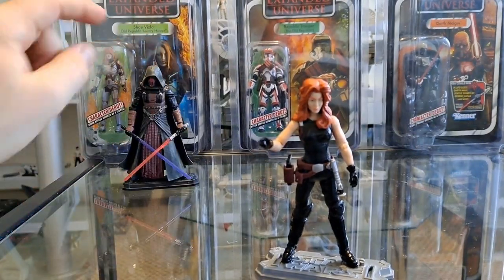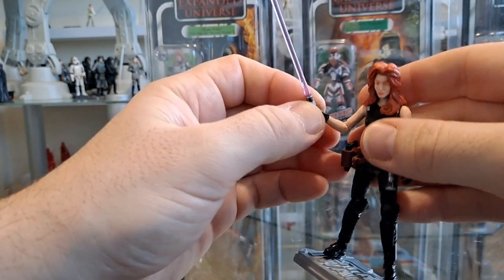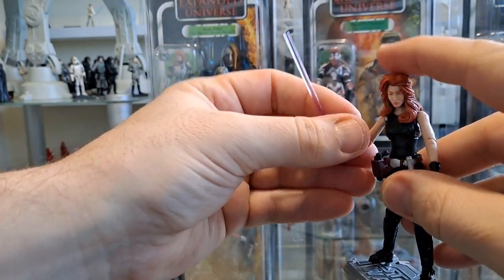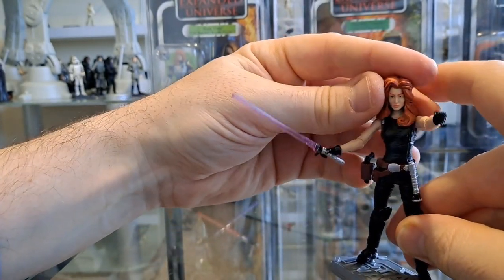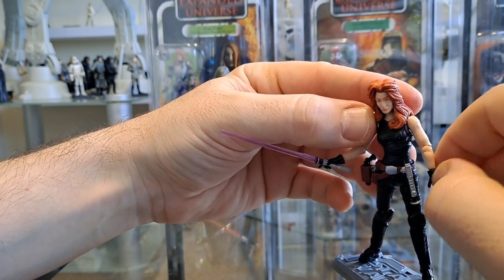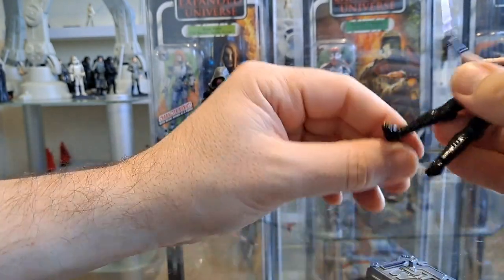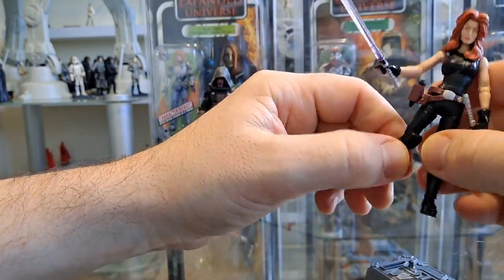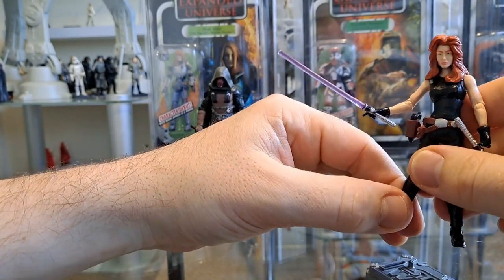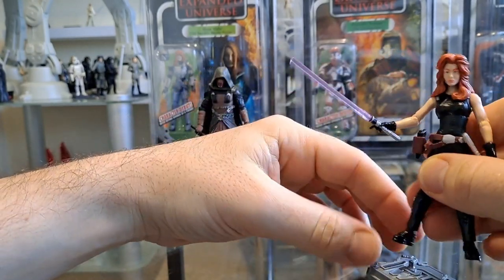Imagine that on an expanded universe card! Let's get focused in on Mara — I'm just going to put the saber in her hand. She's just a great figure. The hair makes it hard to articulate the head, but she's got loads of articulation: ball joints everywhere, swivel on the wrist, elbows, shoulders all ball jointed. There's a ball joint on the ankles, knees, swivel hips, and a torso crunch on the chest. This is a great figure.